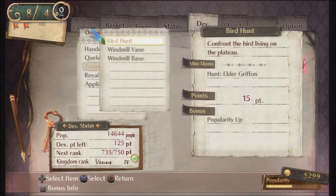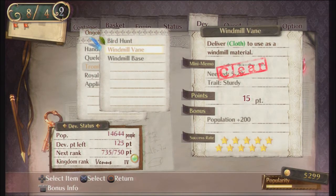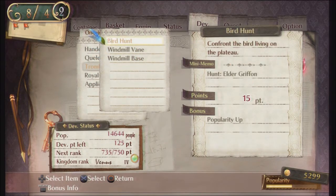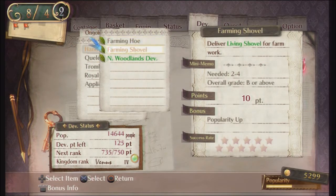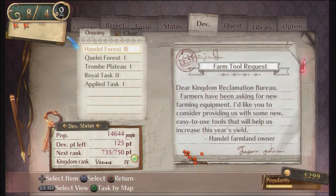Trom Plateau - we did the majority of the things for it. In the last video we delivered the cloth and the magic stone. The only thing that's left is to hunt the griffon, which I'm going to go ahead and do in this video. I still don't have the ability to make the farming tools so we're going to have to work on that at a later date.